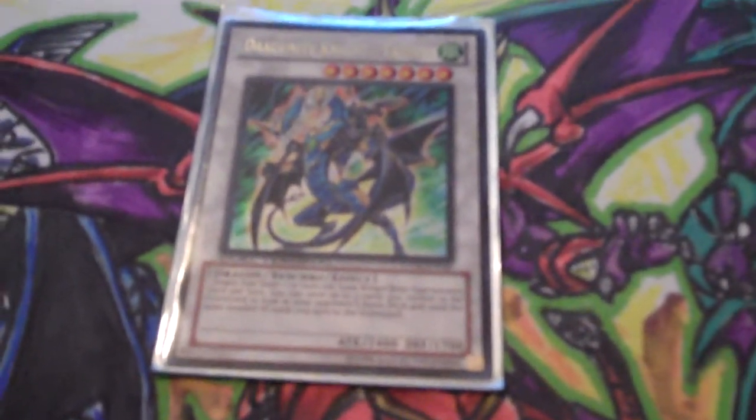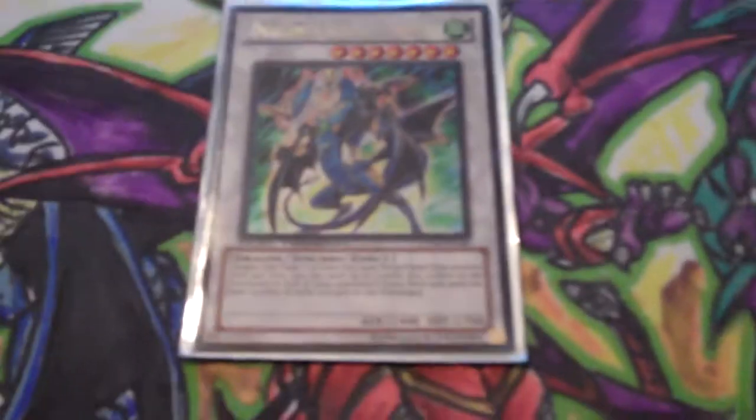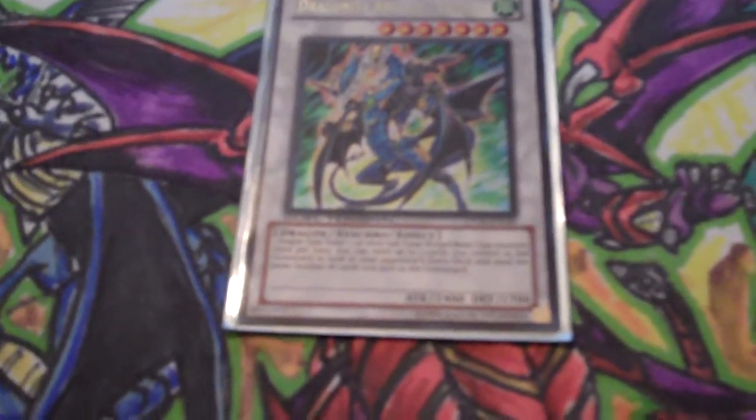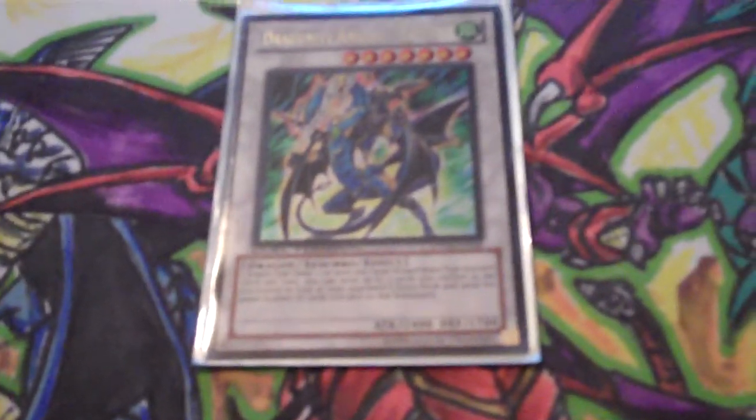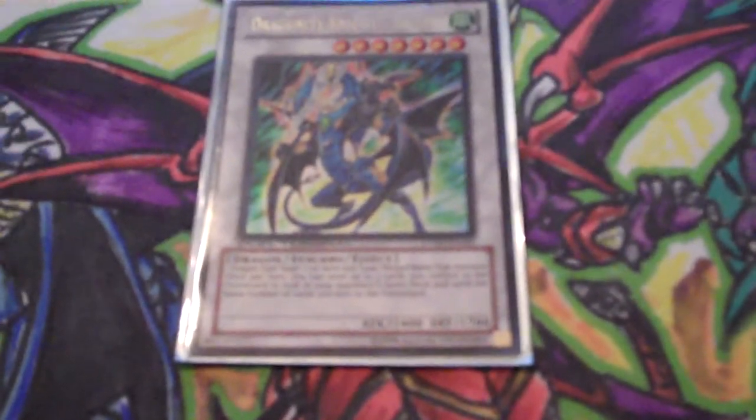For Drew Unity Knight Trident, his attack is 2400. I think for a level 7 with a devastating effect, I would say 2700 would fit his attack better, and his defense would be 2200. That's good enough.